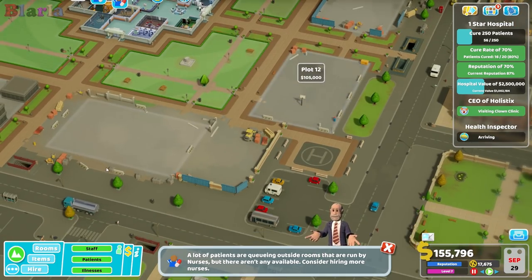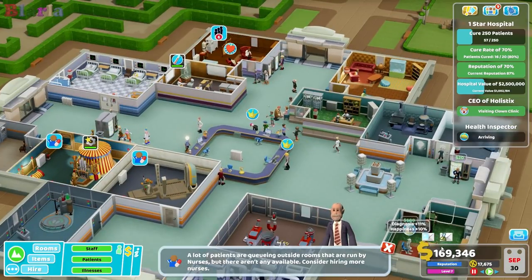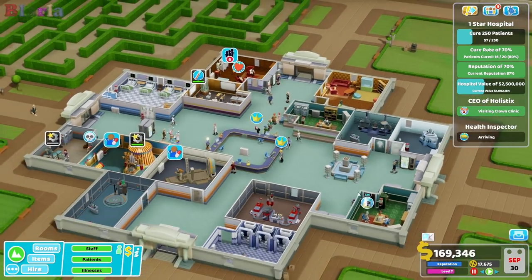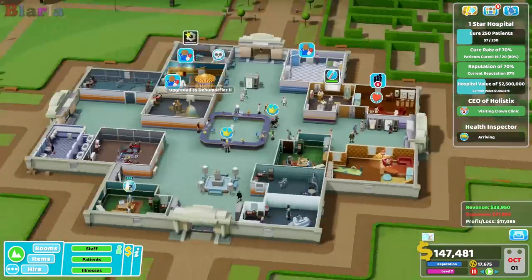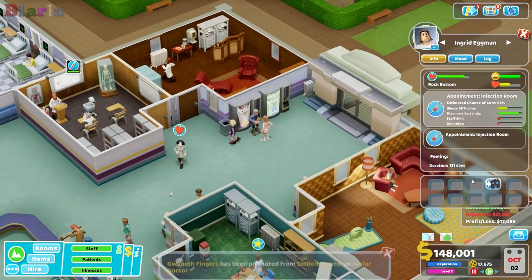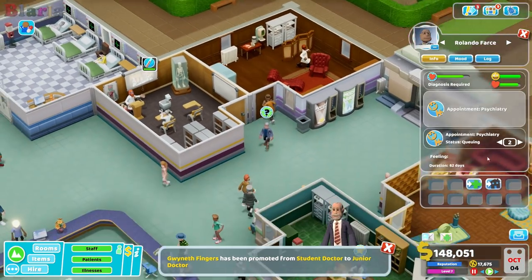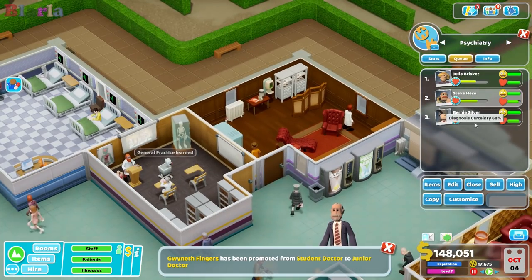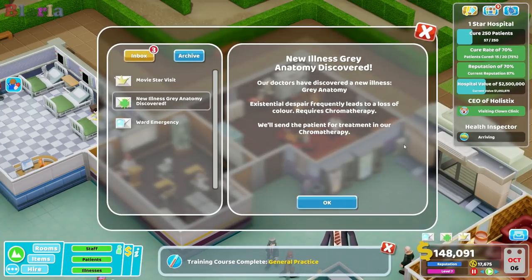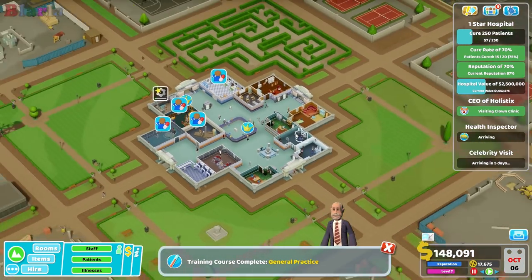It might be nicer to actually build this up because it's quite rough over here, so we might build out that way. 88 sent for treatment — we're definitely going to need some more diagnostic rooms. Look how busy this is getting! So what we might do is have a bit of a clear out. Gray Anatomy, movie star — everyone wants to come to the hospital! Wow, it's picking up!